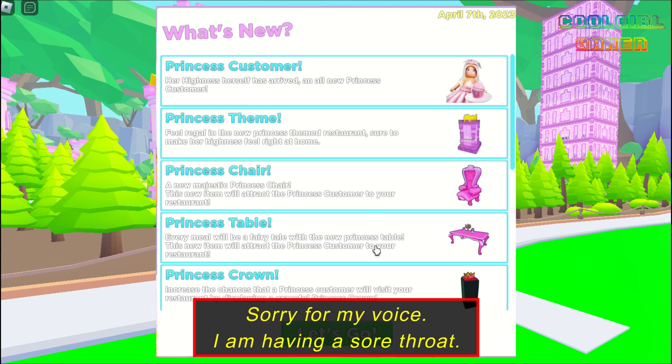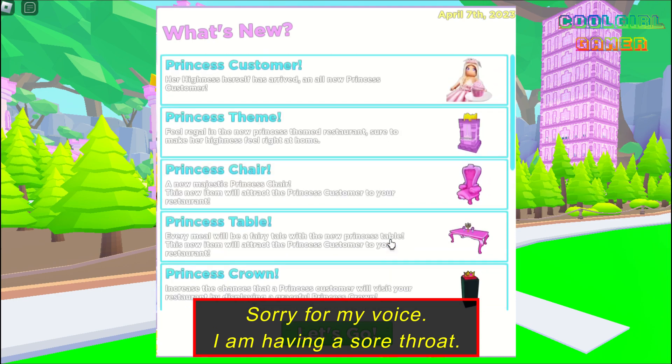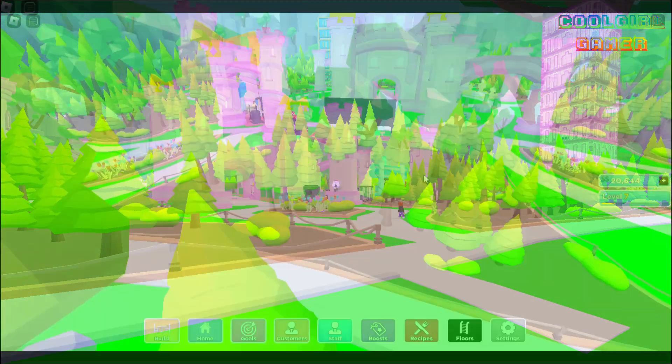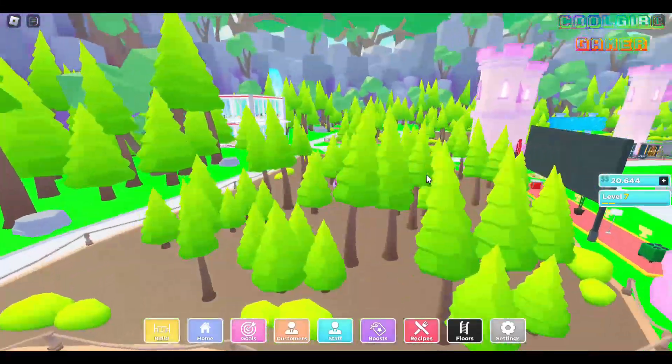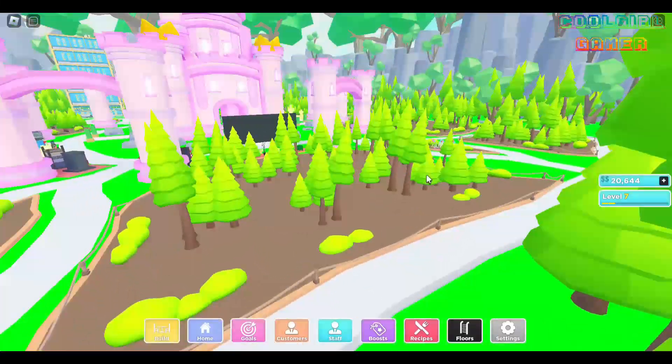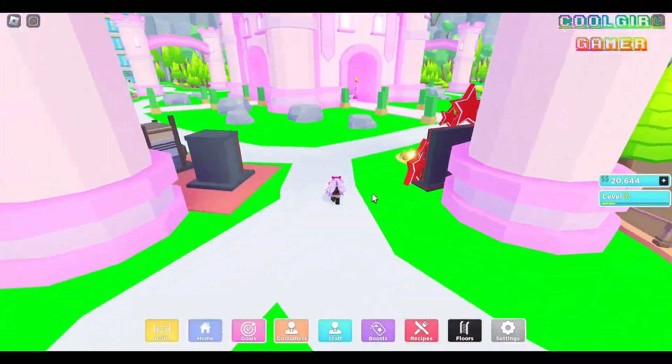In this update, we have a new princess customer, new theme, chair, tables, and much more. We also have an all-new map with trees, flowers, waterfall, and a castle at the center.